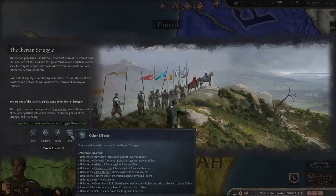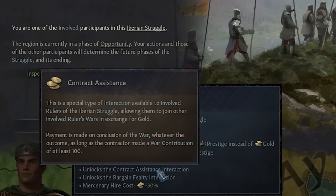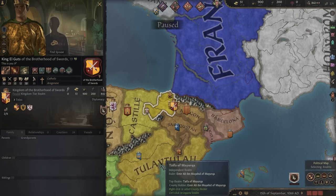For example, the first phase gives you cool bonuses like being able to demand payment, abduct, fabricate hooks, and claim throne without having the correct perks. Normally to befriend someone you need the Befriend perk in the Family Hierarchy, but here in the Struggle you can do it automatically. One of the things this phase adds is the Contract Assistance Interaction — a special interaction available to involved rulers, meaning anyone that owns land in Iberia, which allows them to join other involved rulers' wars in exchange for gold. This effectively lets us play as mercenaries in any war in Iberia.